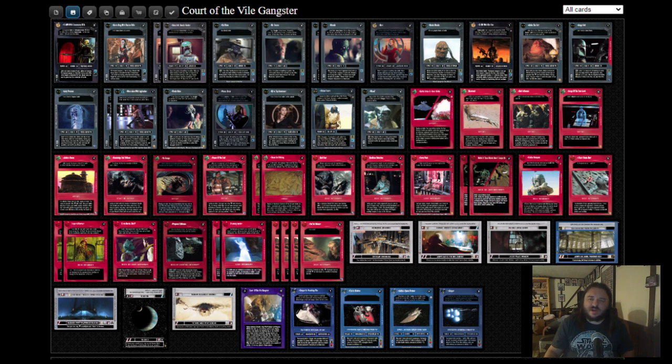The first thing you need to know about Court is that more than just about any other objectives out there today, you do not want to flip. Flipping the objective gets rid of the ability to download independent starships, as well as the bonus to Bounty Hunter's forfeit. If you find a flip Court deck that you like, let me know and maybe we can have you on bad deck breakdowns.